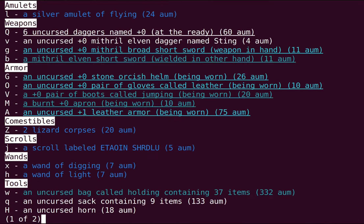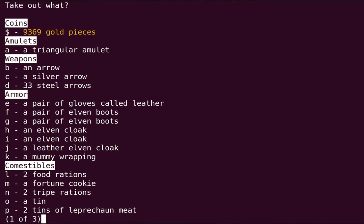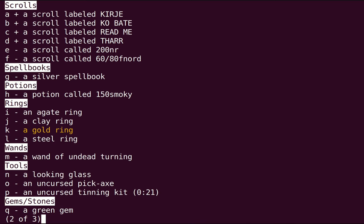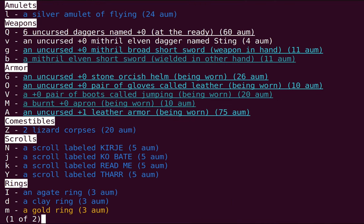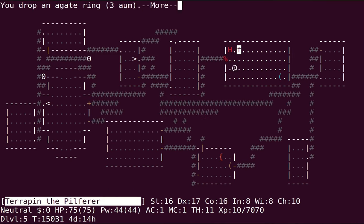And then finally I have a bunch of scrolls that I can price ID here. What else do I have? Just scrolls — oh, and rings.